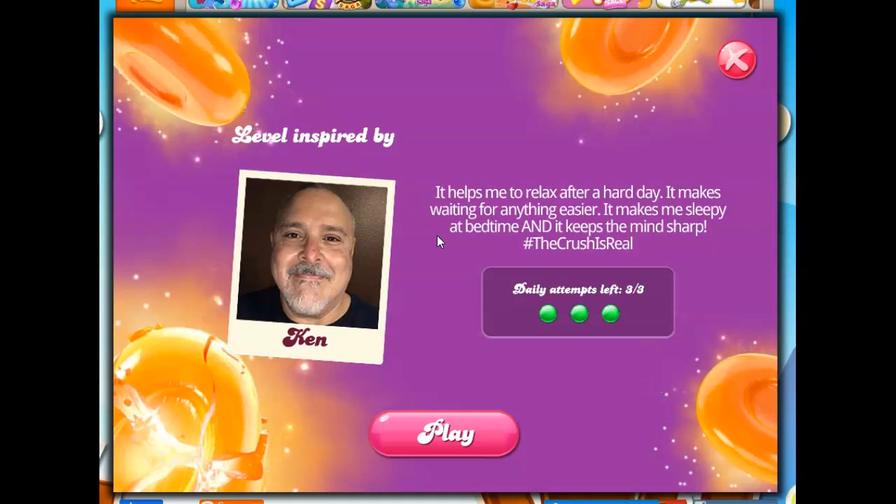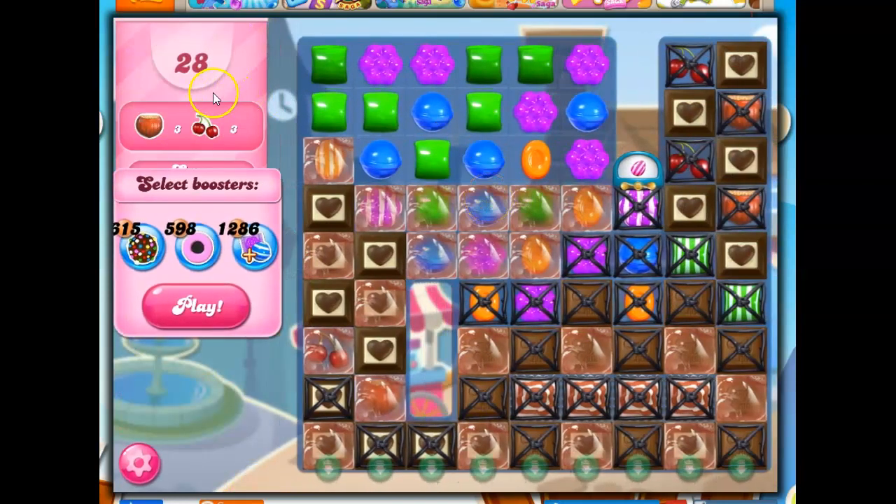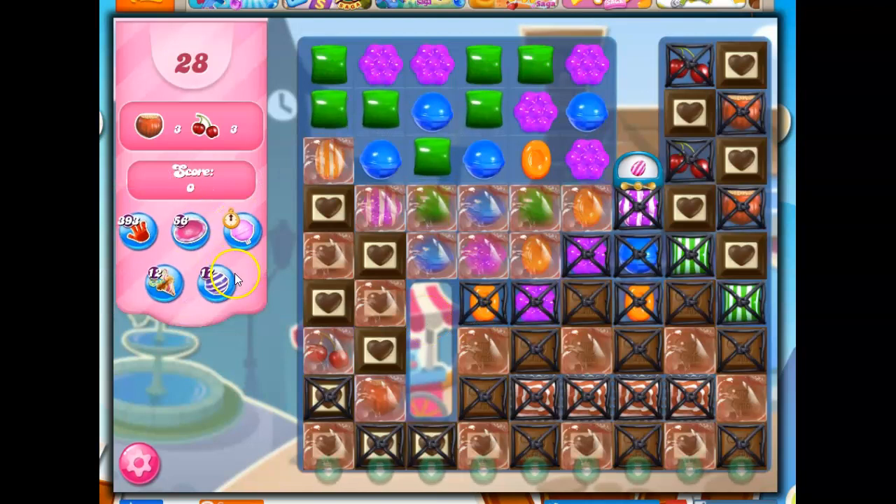Let's see if we can get this level done in three attempts. We've got 28 moves to collect six ingredients — one, two, three, four, five, six — and we can deposit them anywhere. We've got this cutout which makes things a little bit difficult, but thankfully we start with a nice big area here. We've got dispensers. And of course, let's look at the bad things: we've got marmalade, dark chocolate, and licorice locks. That's going to take a little bit of work. I'm not going to use a booster here, but let's see what we can get done.